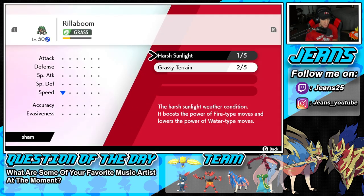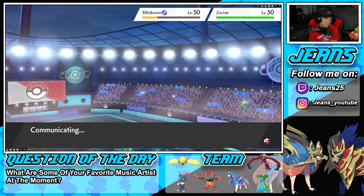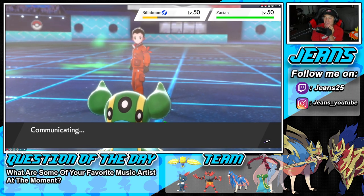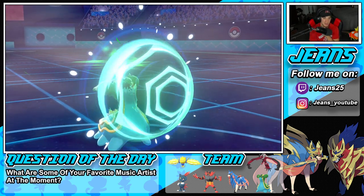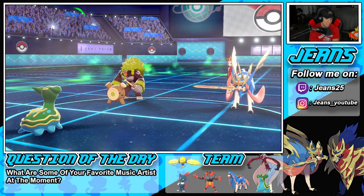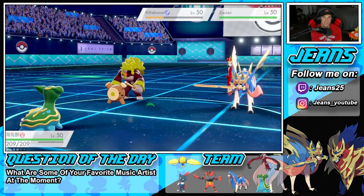We'd need a double protect but he outspeeds us anyway, so there's no point — even if we land a double protect he just throws another one. GGs. He outspeeds us anyway and just read us really well. He's like, I'm not even going to bring Kyogre, I'll just roll off him. It's all a great battle from our opponent. We start off 0-1 — time to hop into the second battle, showcase the combo a little bit more, and grab ourselves a win.